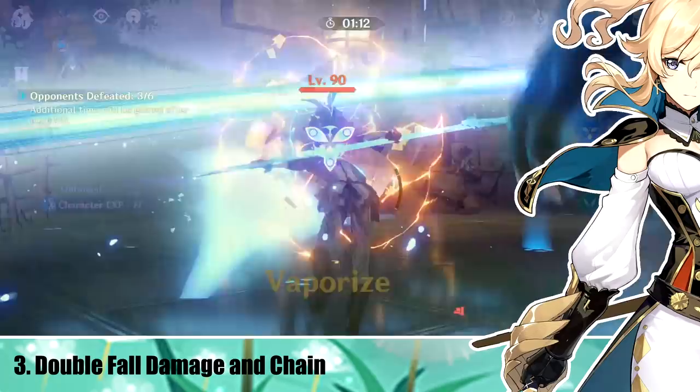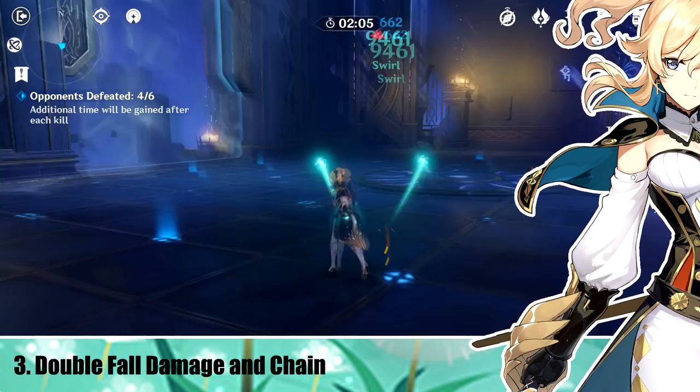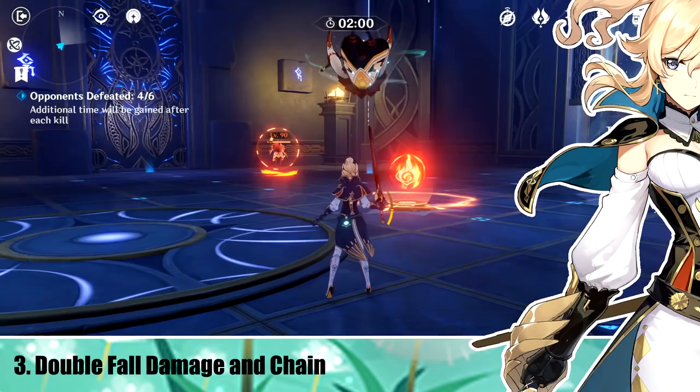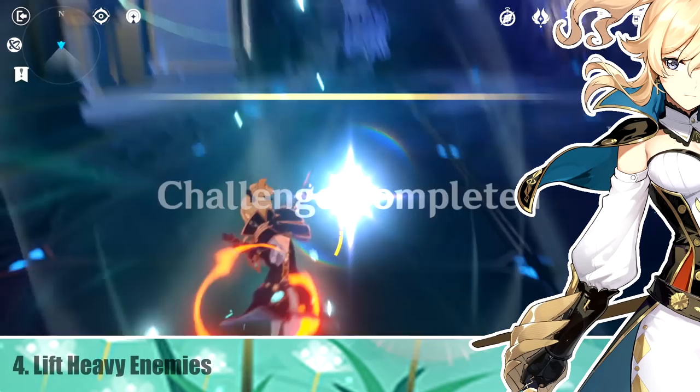After they take that initial fall damage, you can aim them up to make them take fall damage again after Galeblade's cast. After they take the second hit of fall damage, you can use Jean's charged attack again to hit them into the air and repeat the process. This tech is particularly effective for killing smaller enemies and mages. Abyss Mages are a pain, but once you get their shield down, you can basically stunlock them like this until they die. It's super effective in domains.